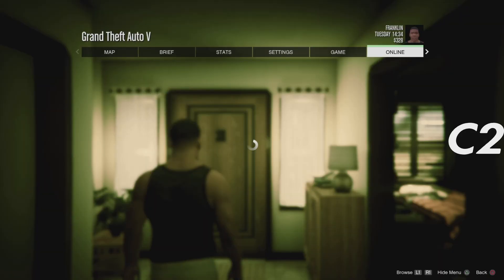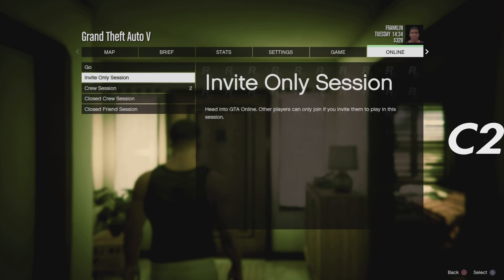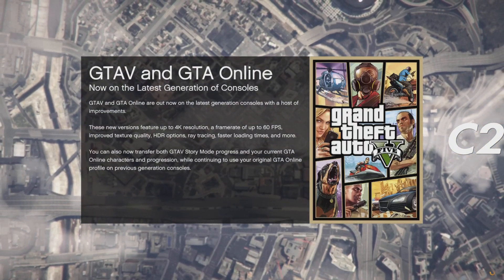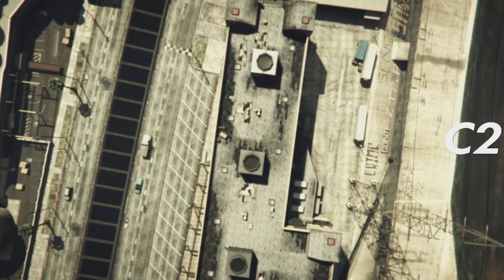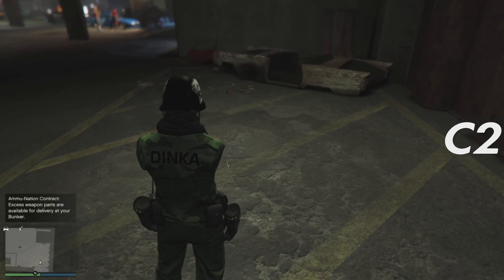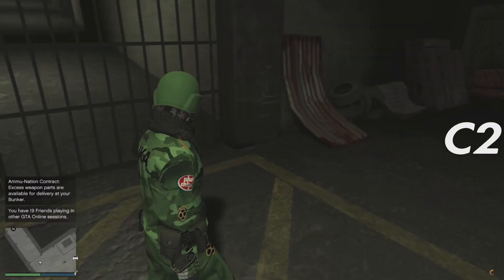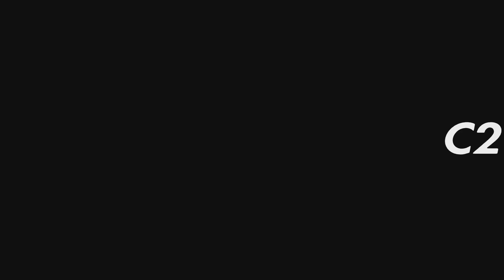When you guys get on the second console and load it up to story mode, go to an invite session. When you get into the invite session, put the C2 outfit on. After putting the C2 outfit on, exit to story mode on the second console.